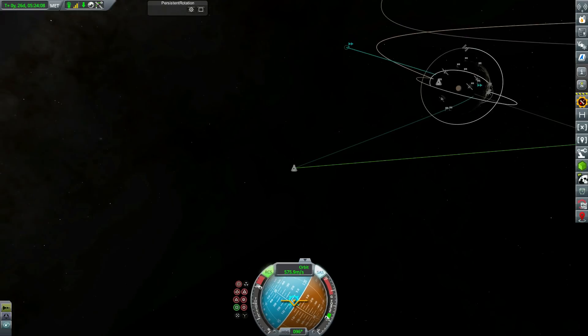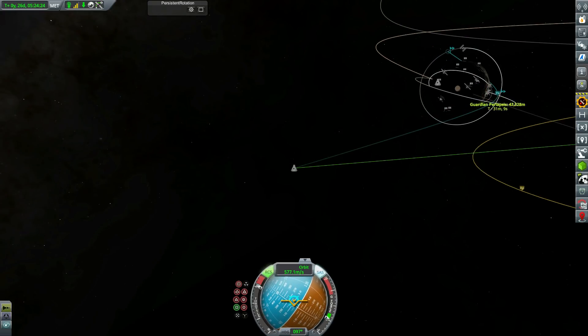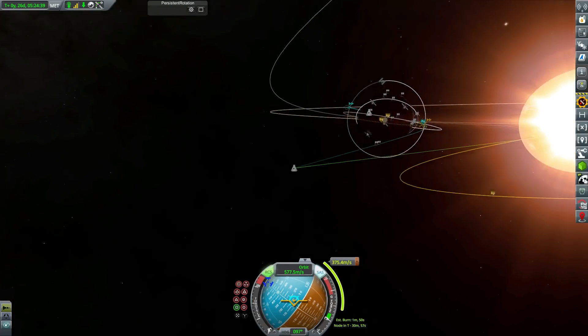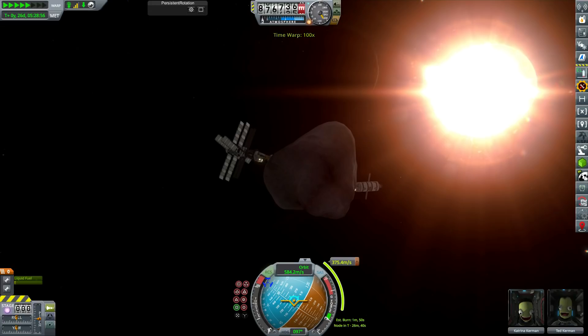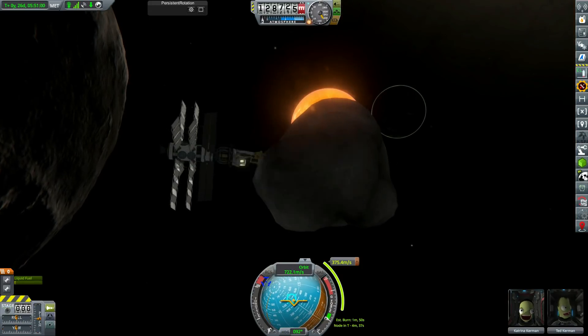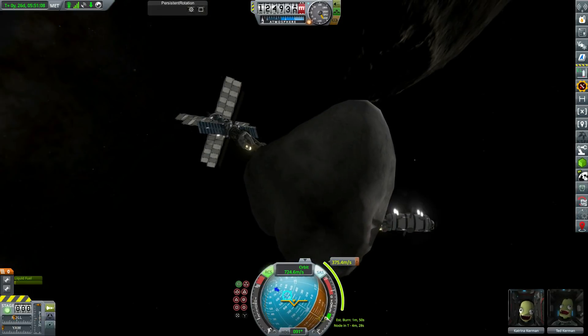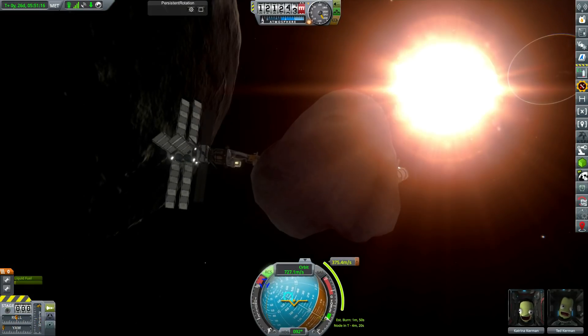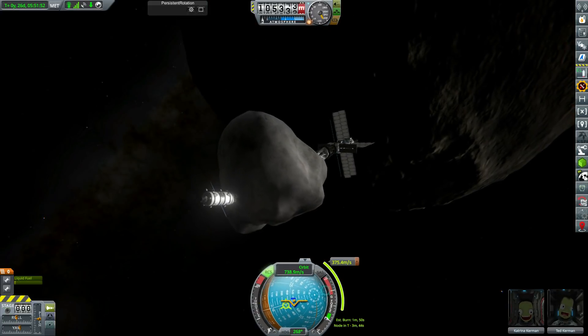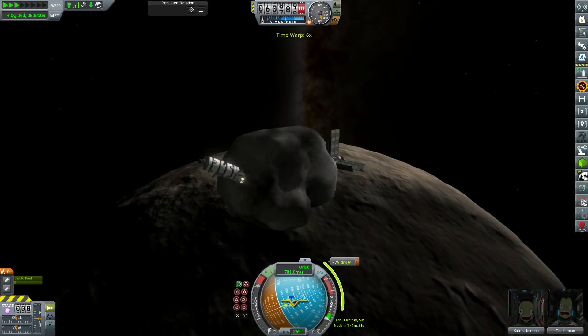We finally get ourselves our encounter with Guardian. We actually adjust the orbit right on the edge of the sphere of influence to get into a prograde orbit, then we're going to adjust that down to about 50 kilometres in a nice circular orbit.